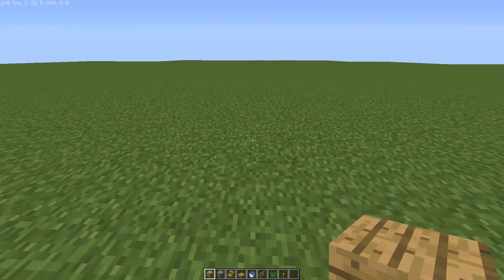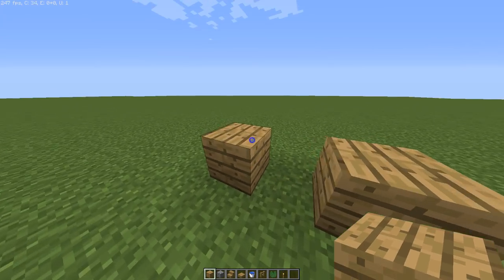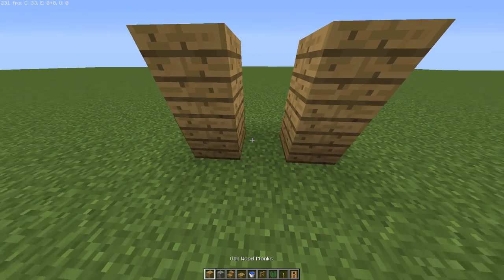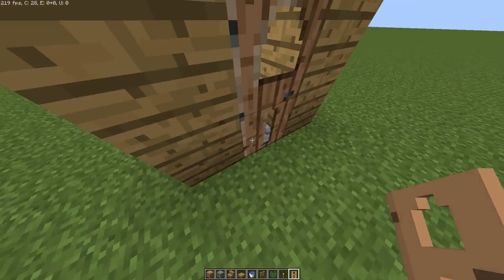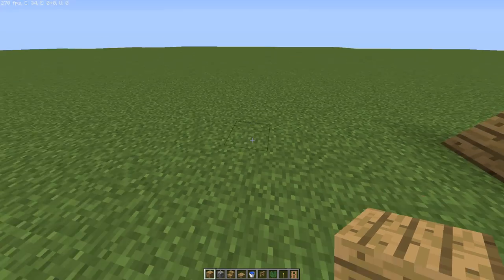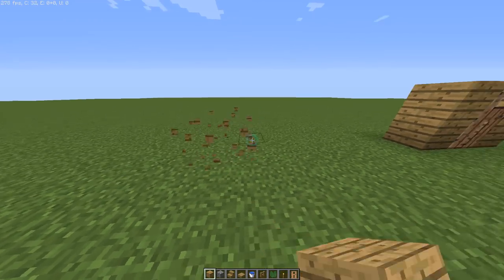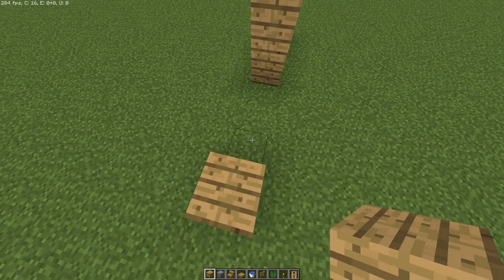What you're going to want to start out with is imagine where your door is going to be. I'll grab a door — I'll go with jungle, why not. Put that there. There's your door. Now see where it is — you're going to go out five blocks from the door. That's going to be how wide your house extends.